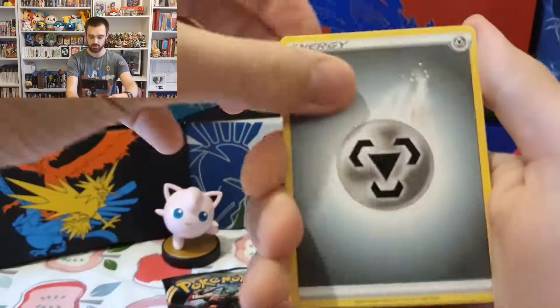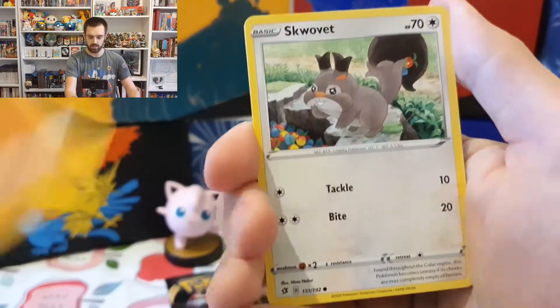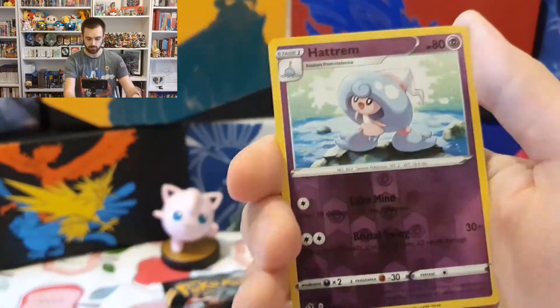It's metal energy, steel energy. Gallamite, Bronzong, Metapod. I still really love the Rebel Clash cards and I'm really hoping for one of those gold cards because they look awesome.